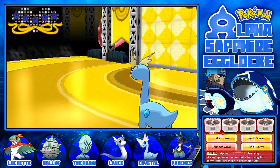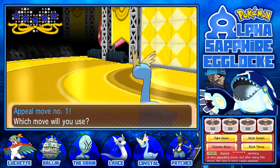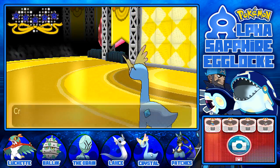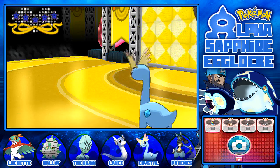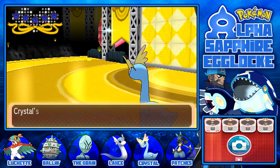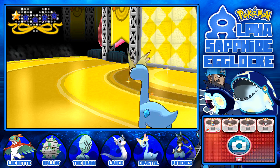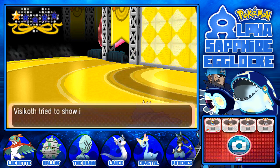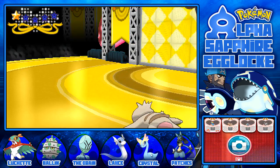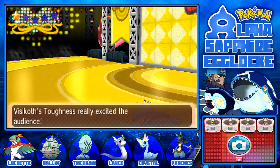Talent round start! We're going first, which I don't actually want — I don't want to use Takedown first because it makes it easier to be startled. So I'm just going to start off with a solid Rock Throw. At least you can't miss. Crystal tried to show its appeal with Rock Throw. Crystal's toughness really excited the audience! Nice, and a bonus heart. Vigoroth appealed with Strength — I'm pretty sure that's a tough move. Nope, it's toughness still, really excited the crowd.